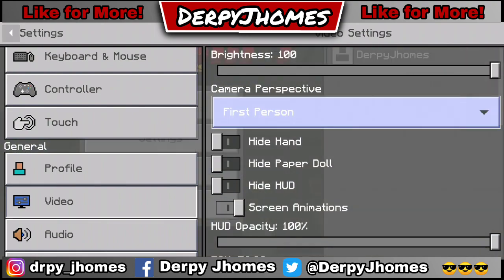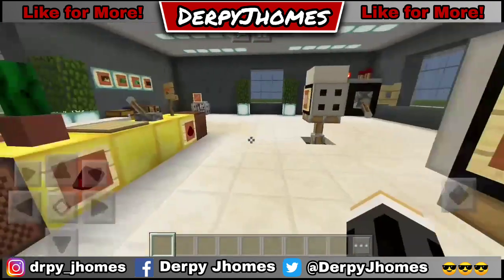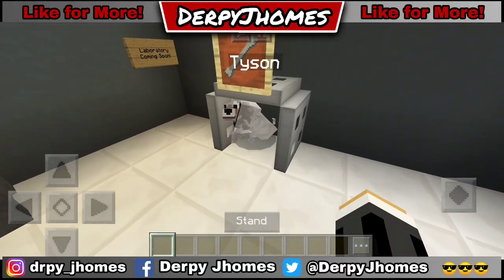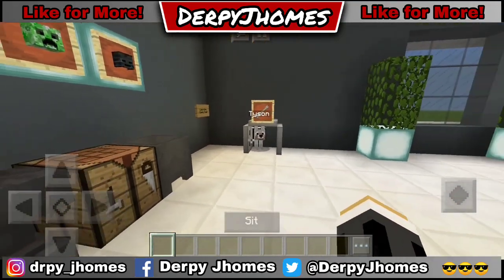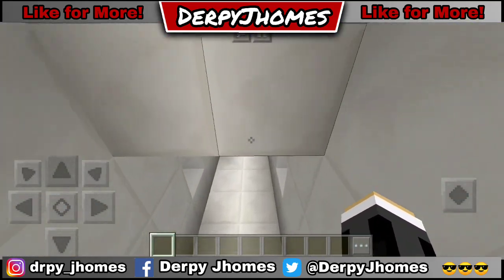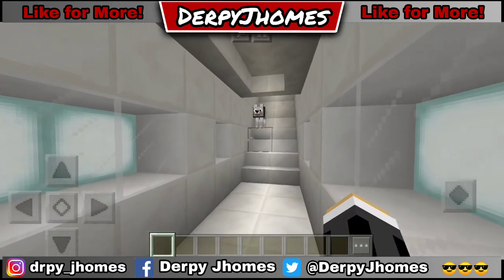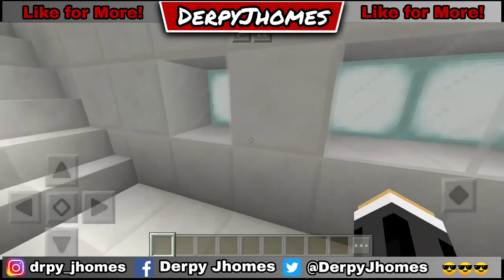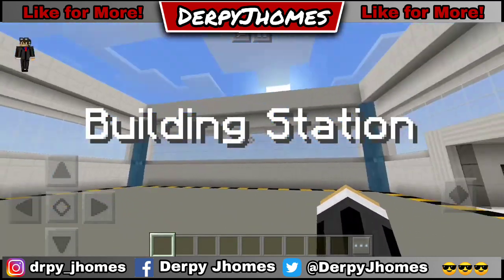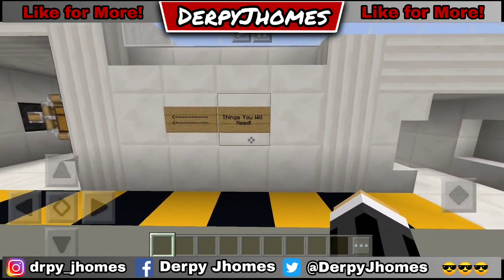Let's get started! I'm gonna set my video to first person view and get my dog — Tyson, come over here! Let's go to my building station. You can download my building station, my resource pack, and this add-on — all links are in the description.